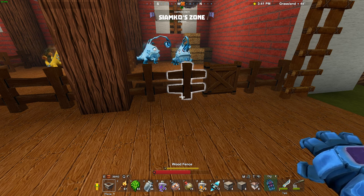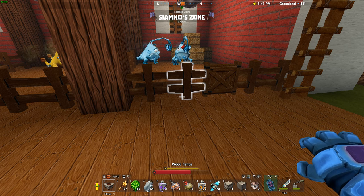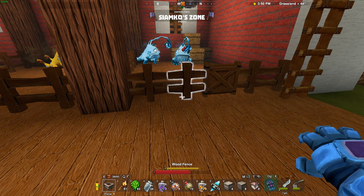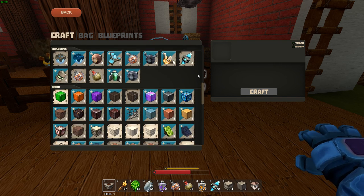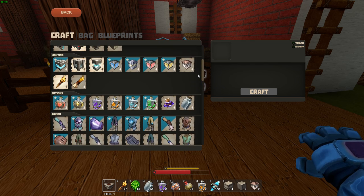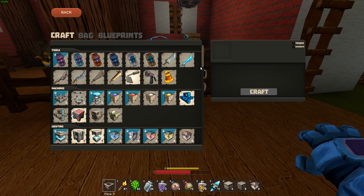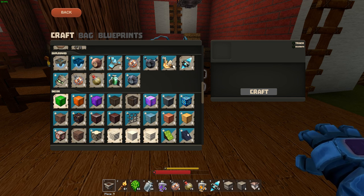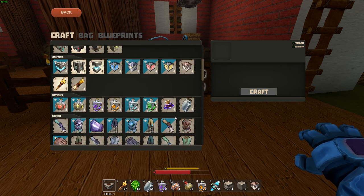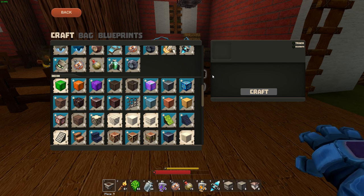There are some AI improvements as well. Death statues now can only be claimed by the player who died — nobody can steal your stuff anymore. If you die across the map and someone tries to grab your things before you get there, they can't. A scroll bar was also added to the crafting panel, which is helpful because the panel used to cut items off. Now you can scroll to exactly where you want to be and stop.